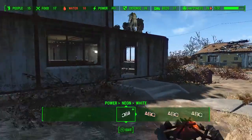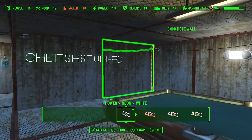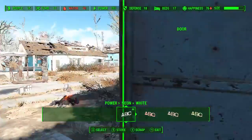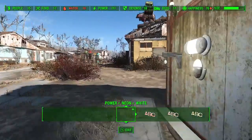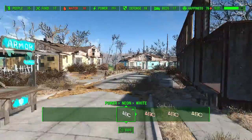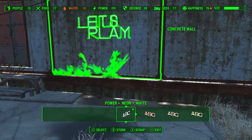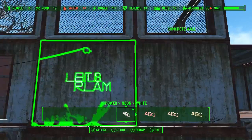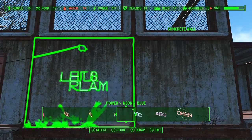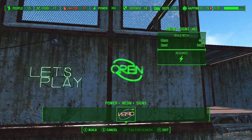We've got neon — neon letters, which I have added a few of, one inside here on my wall: 'CheeseStuff,' of course, in green lettering. And then over here — you saw it in the beginning of the video — 'Let's Play' on the wall. These letters come in white, red, orange, yellow, green, blue, and purple. And then we've got an open sign — they say 'signs,' and you just get this one open sign right now.